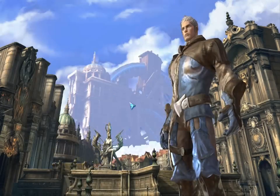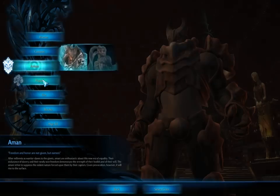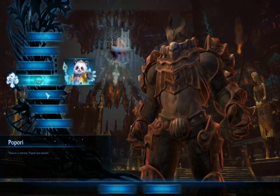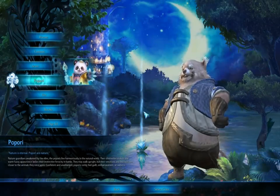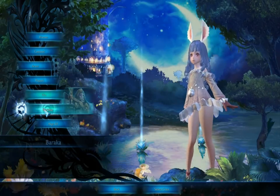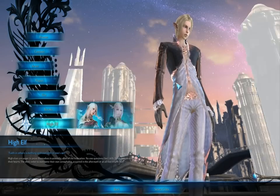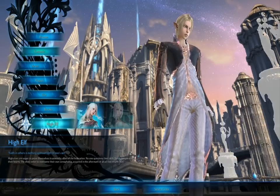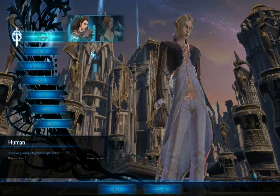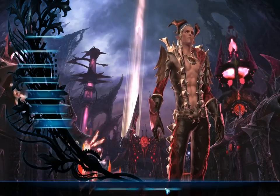Alright, let's go. I haven't made any other race other than Castanic so far. I'm just going to give you a little preview of what they look like — there's a little Popori, Elin, Elins are pretty cool, they look like bunnies. Baraka are just giant fatties. Some High Elf, which are like just normal elves I guess. Alright, so we're going to play a Castanic as always, male, because I'm not a woman.